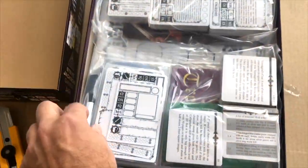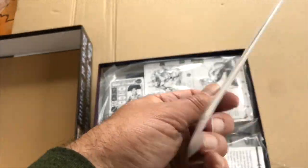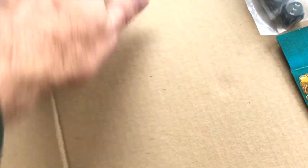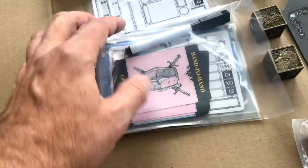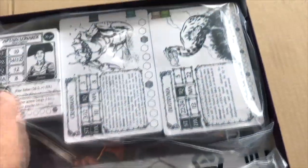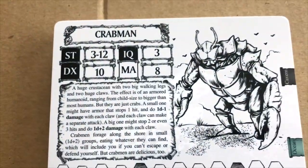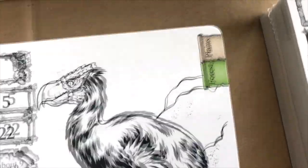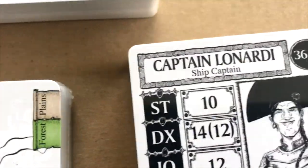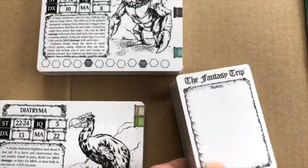There are character cards and NPC cards — you can put notes on the back about each NPC you may encounter, then dry-erase it. Then some pre-made character and encounter cards. We're getting into some creatures: you can see Crabmen with their characteristics, actual animal creatures showing where they might be encountered — which comes in handy when programming an adventure. There are also NPCs where you can write in backgrounds and invent histories.